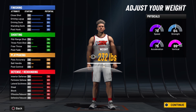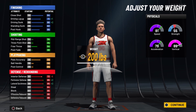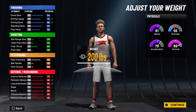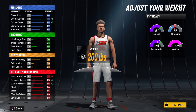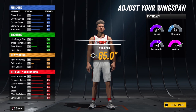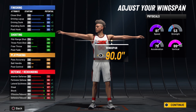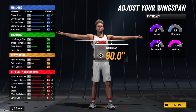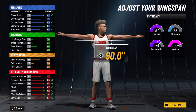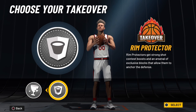For weight, you want this set at 200 pounds even. Your interior defense drops by six, but your perimeter defense and lateral quickness increase, and your driving dunk and driving layup increase as well. You do lose a little bit in strength but trust me, you're not going to regret it. On the wingspan, max that baby out to 190. Look at your defense go up — look at your defense and finishing go up. This build is going to be godly.